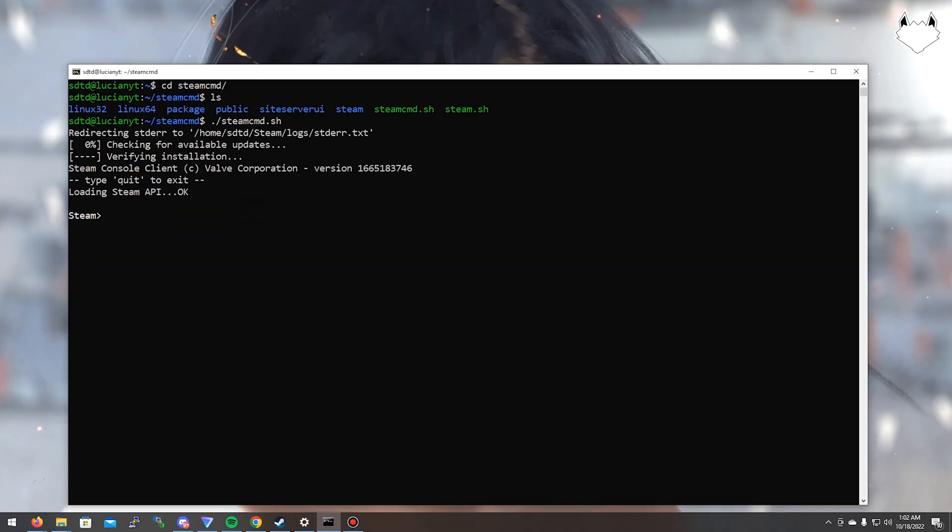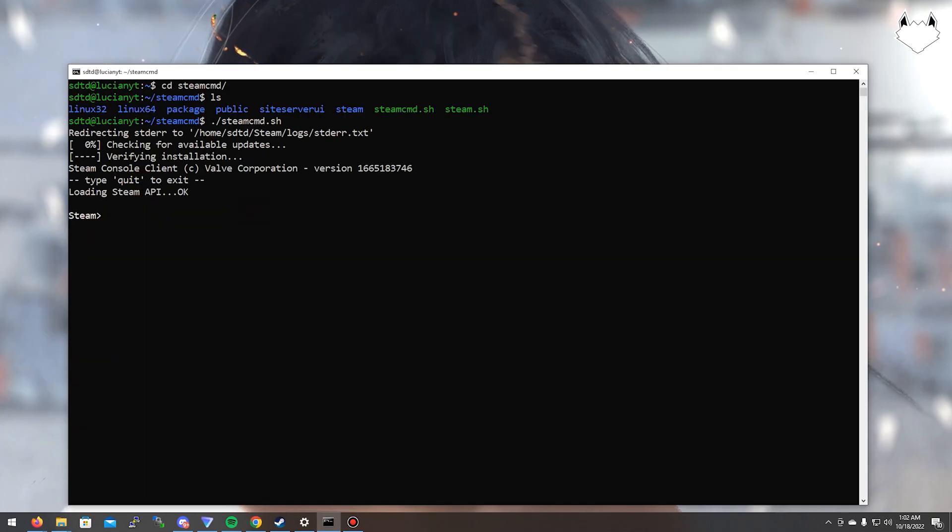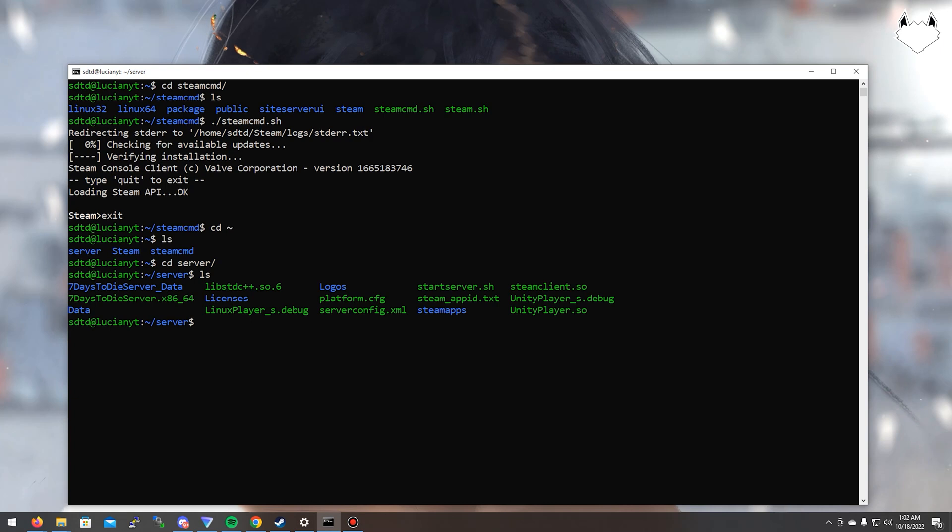Note: when I recorded the second half of the video my mic was muted the entire time. When it's done you're going to want to type in 'exit', then cd back into your main directory. Do ls, then go to the server directory with cd server. If you do ls again you see all the files in there. What you want to do is edit the server config, so we're going to do: nano serverconfig.xml, hit enter.